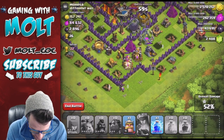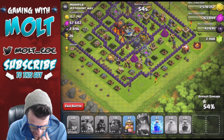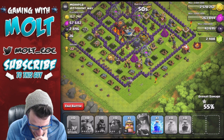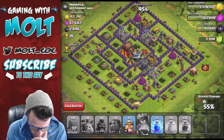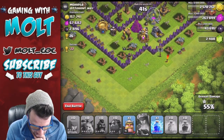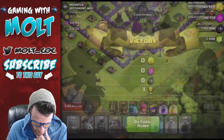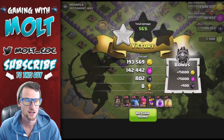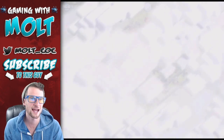We should be able to get some of that Dark Elixir as well. There's a whole bunch of Gold left up there at the top. Our Queen breaks in here - good, she's in range of that X-Bow that's pointed down. We can go ahead and end the battle right there. We got 193,000 Gold, 142,000 Elixir, plus the bonus, eight trophies.